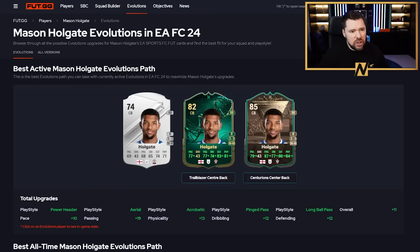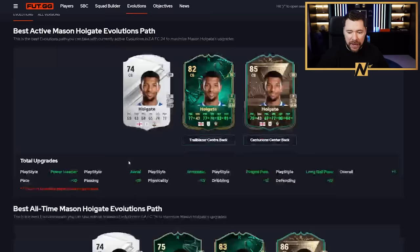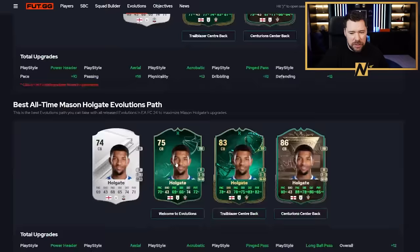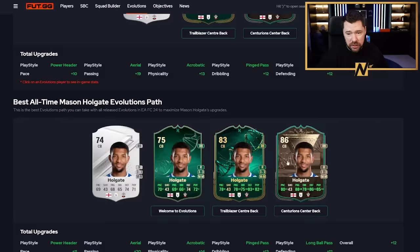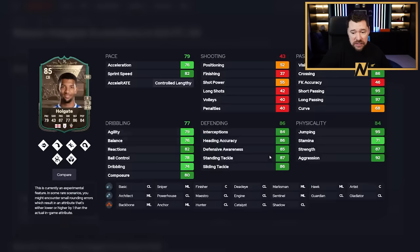We're going to be starting with Mason Holgate. If you give him Trailblazer centre-back and then Centurions, his best all-time path takes him to an 86. You can get Holgate up to an 85 from a 74. He's got really good stats - if you're a Southampton fan, those stats are wild. Really good pace, some really good play styles: aerial, powerheader, slide tackle, and acrobatic on top of the new two passing ones. Physically brilliant, defensively brilliant, pace brilliant, controlled lengthy, incredible passing, incredible dribbling, and a three-star weak foot. That's a really, really good one.